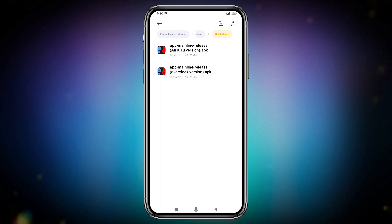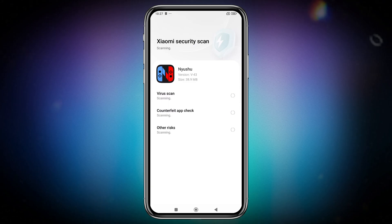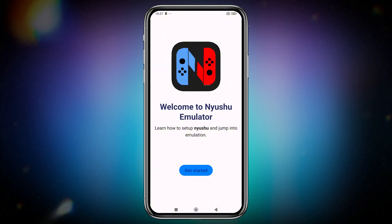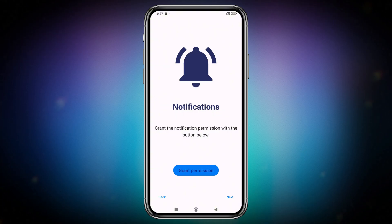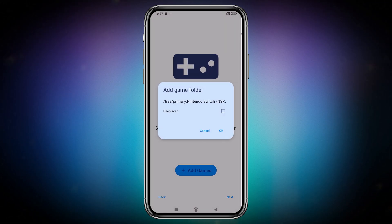The Antutu version is optimized for benchmark performance, while the Overclock version pushes your hardware for maximum speed. So grab the APK at your convenience and install it right away. Since Eden is built using Niusu's source code, you'll need to go through the usual setup: enable notifications, install the product keys, and set up your game directories. The emulator supports both XCI and NSP formats right out of the box.